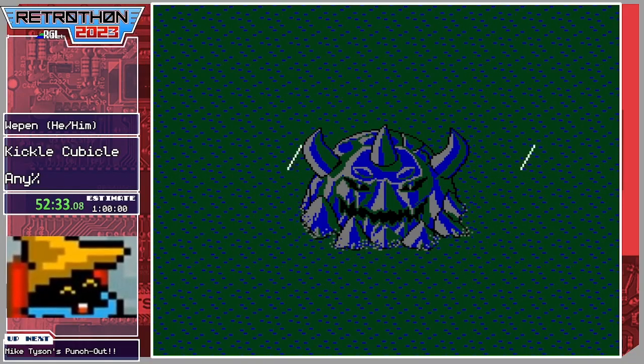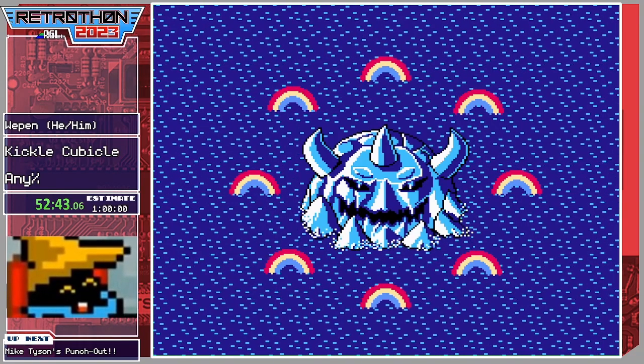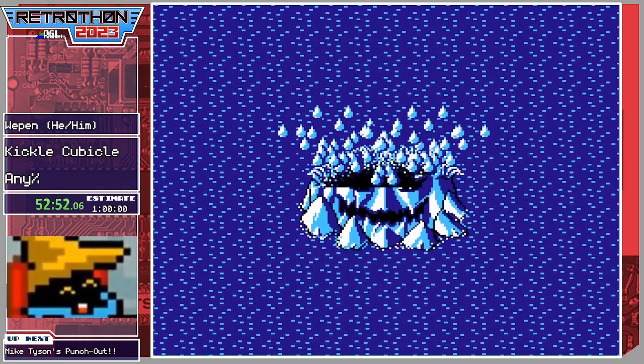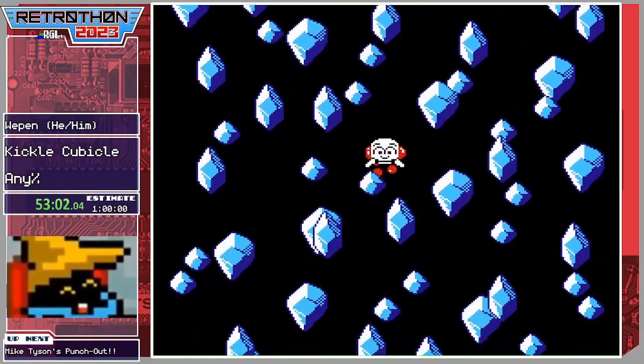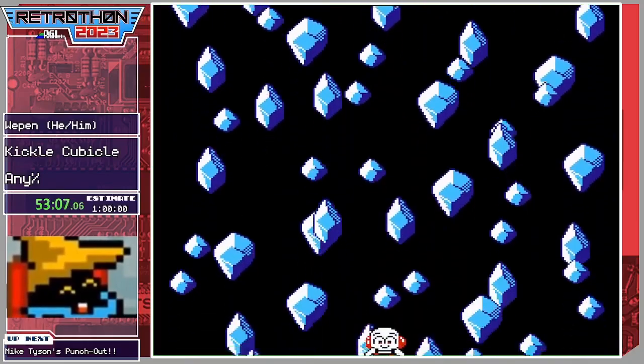Not nearly as bad as the World 3 boss for sure. Eight rainbows — what does it mean? It means we're going on to fight the final boss! My PB was like 55:30 or so, so if I could beat this boss quickly we might be able to beat that by maybe 30 seconds to a minute. I have to do it on the first try otherwise it's not happening. Either way we're going to be under the estimate, so that's good.